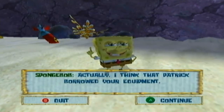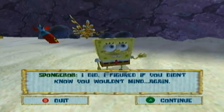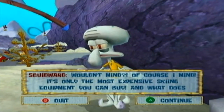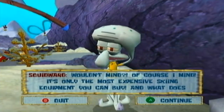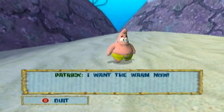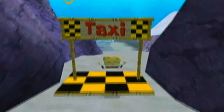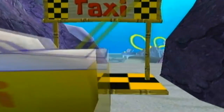Squidward is outraged: 'Wouldn't mind? Of course I mind! It's only the most expensive skiing equipment you can buy! And what does Patrick want with that stuff anyway? He doesn't even know how to ski!' Patrick doesn't know how to ski. Let's end things in the hub area and tackle the boss — the second boss. Well, if you're not counting the mid-boss, it's the second main boss, which gives you another upgrade.